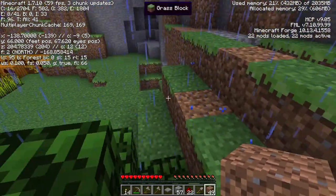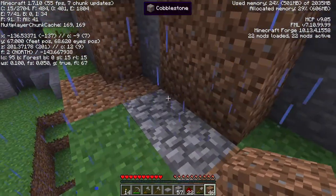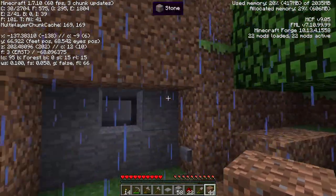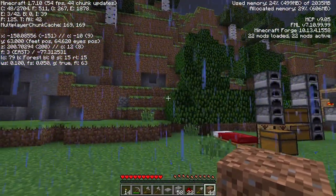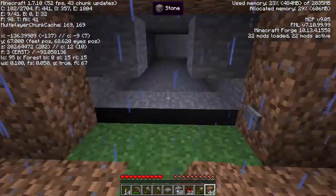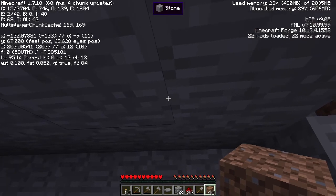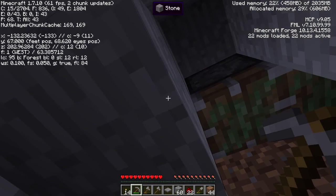Does that stand out a lot? No it doesn't - looks good. One last thing to do over here is to replace these with dirt. Now our entrance is mostly hidden. That button is still kind of obvious if you happen to see it from the right angle. Now we push that button and the bottom part of the door opens. Now we need to work on the top part of the door - those pistons over there.